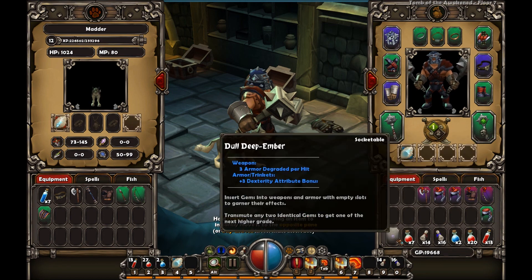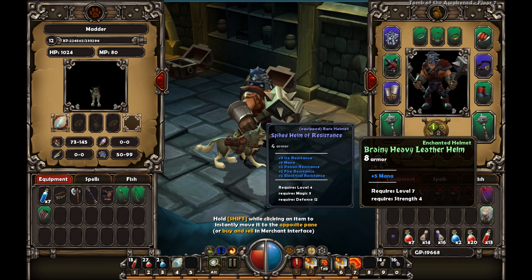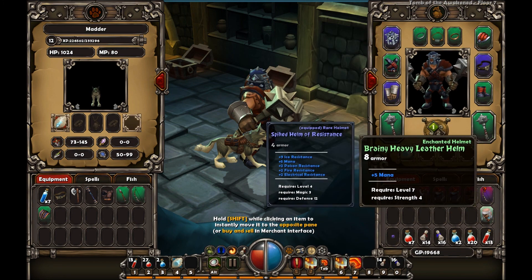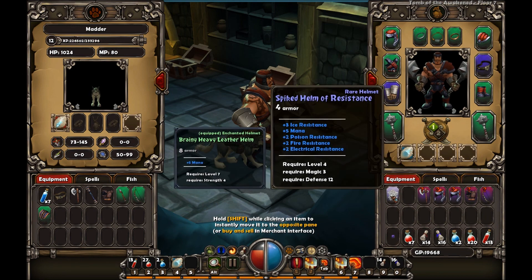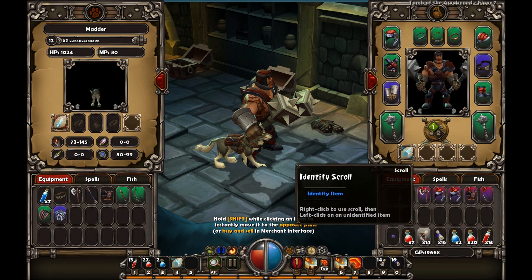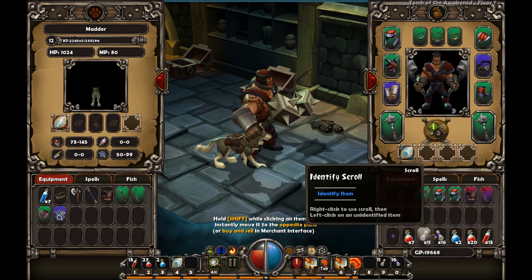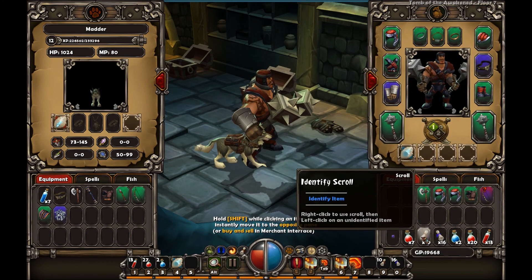I'll have to remember that next time I'm back in town. Brainy leather helm - do I want to lose three resists to gain four armor? I don't know. Probably should. Alright, I will. Spike Telmer of Resistance, you've been good to me but you're done now. This new helm doesn't look as cool, but that's okay. Identify, identify, identify, identify, and identify.